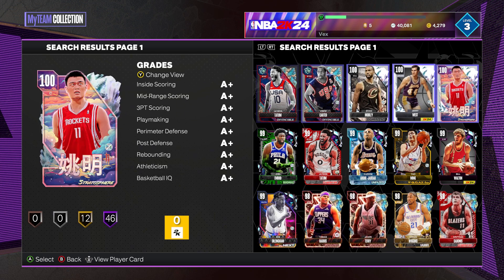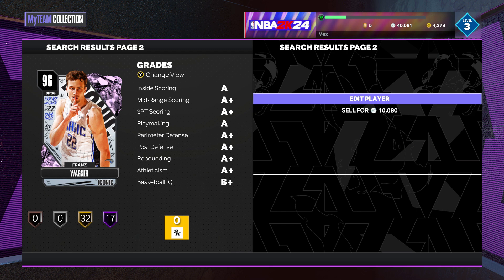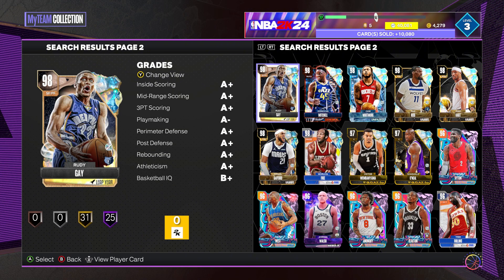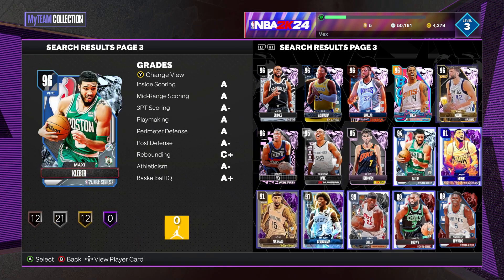The third option is to go to My Collection and look at any cards that you maybe don't want. For example, Franz Wagner — he's a pink diamond but I don't really want him now, so I sell him.